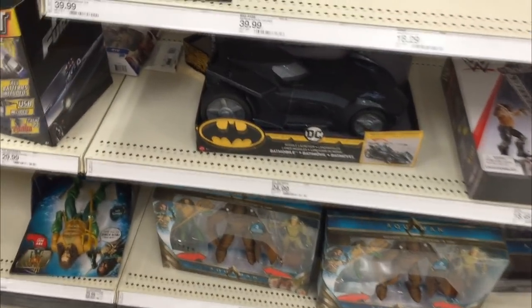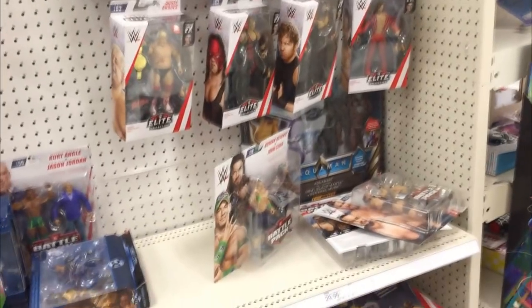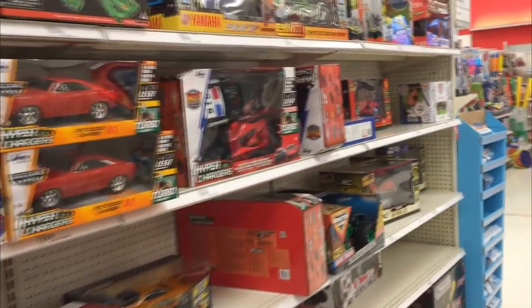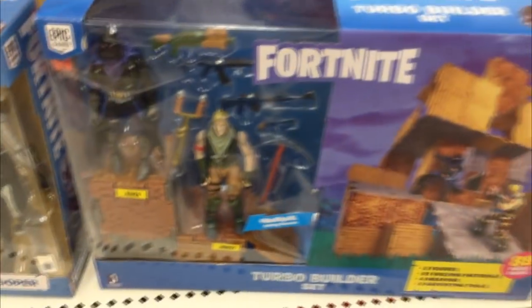We got Rusev chilling right there as well. Elite 63 — I'm actually surprised we found it in this area. Got another battle pack too. I still cannot find that Slamming Mobile Braun Strowman car — I've been looking for it forever. There's so many RC cars over here but not a single Braun Strowman, no Slamming Mobiles, nothing.